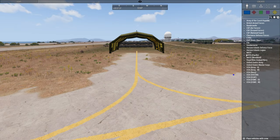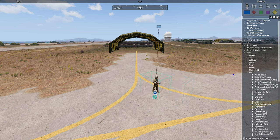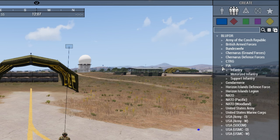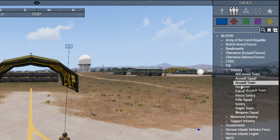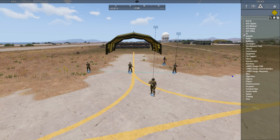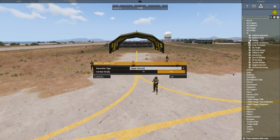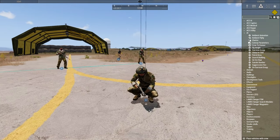In the first option, units, you spawn singular objects — for example, one soldier. In the group section, you spawn multiple groups — for example, a soldier squad. You can find all the Zeus modules here — for example, animations. Select the desired options and execute the module. The AI will perform an animation.